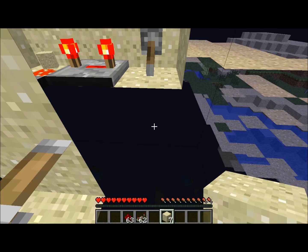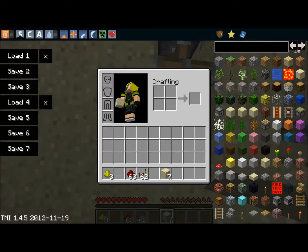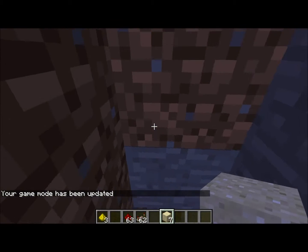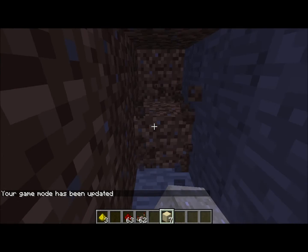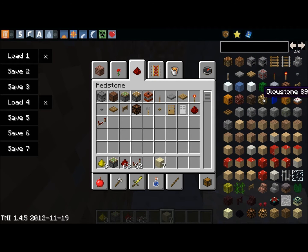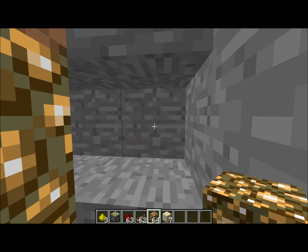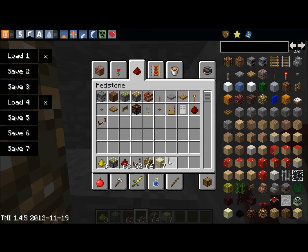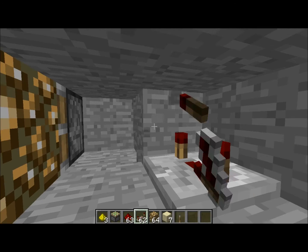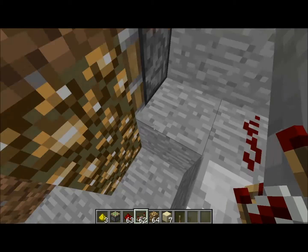There's a spider over there. It works best when you dig down a little more, so I'll go do that and show you what it really looks like when you are underground a few blocks. Again, dig two in front, get some more pistons, get some glowstone, place it right there, get a lever, place the repeater and place the repeater.